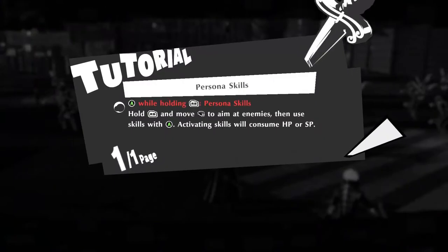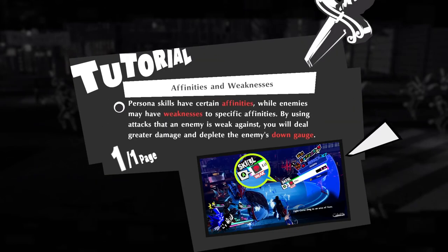A while holding RB for Persona skills. Holding RB and move left to aim at enemies, then use skills with A. Doing skills will consume HP or SP. Persona skills still have certain affinities, while enemies may have weaknesses to specific affinities. By using attacks that enemies are weak against, you will deal greater damage and put enemies into their down gauge. The enemy has a down gauge.